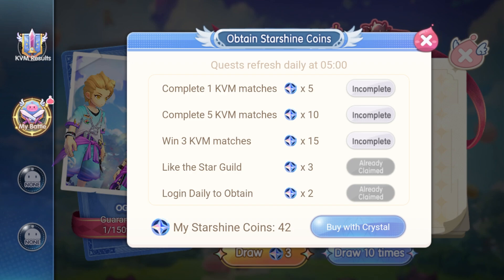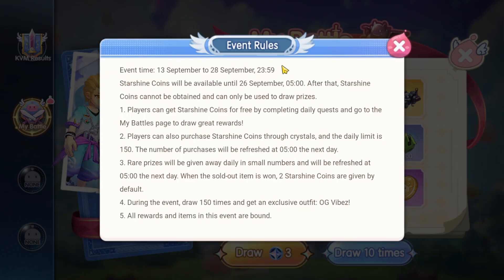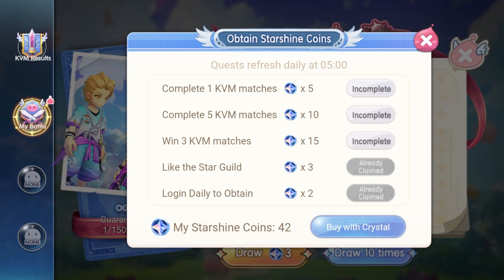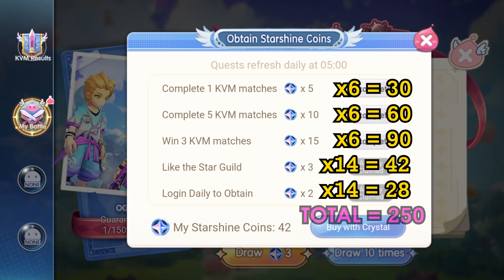The first 3 tasks can only be done during the days when KVM is available — 3 times every week on Tuesday, Thursday, and Sunday. This event lasts a little over 2 weeks, 14 days to be exact, with another 2 days for players to claim the reward. In this period, we will have 6 days of KVM. Here is how much we can get from the first 3 tasks. The last 2 tasks can be done daily, so times 14 — in total, players can get 250 starshine coins.